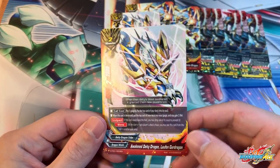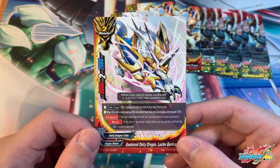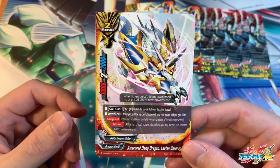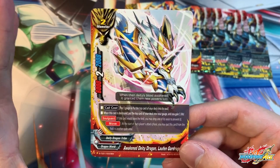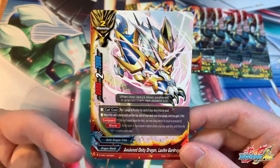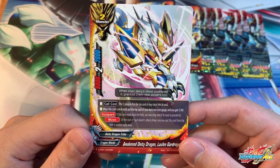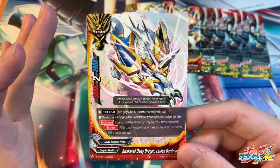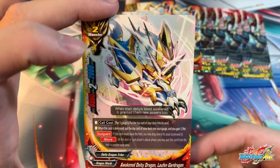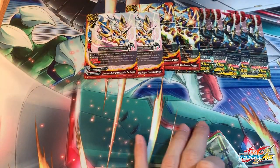Two copies of Awakened Deity Dragon, Laofan Gar Dragon. Most of you are very familiar with these units because they were in the previous start deck. This is actually the first ever trial deck — previously they were all start decks, and this is the actual first trial deck we get in Buddy Fight. Call cost: pay 1 gauge and put the top card into soul — so it has soul guard, which is very useful because it also has the move ability. And when this card is destroyed, you can charge 1 gauge and gain 1 life, which basically refunds you the gauge and life when it dies. It's mostly used when you're going first or you don't have Gaga, to stall for time since it has soul guard and is pretty tanky.